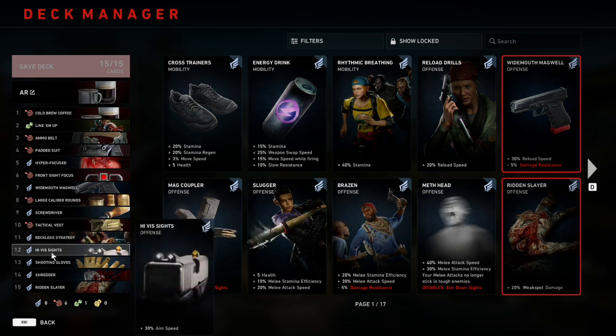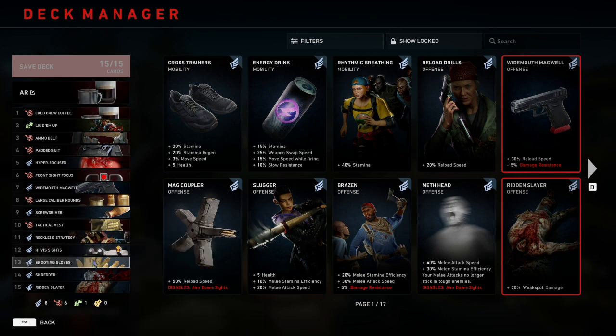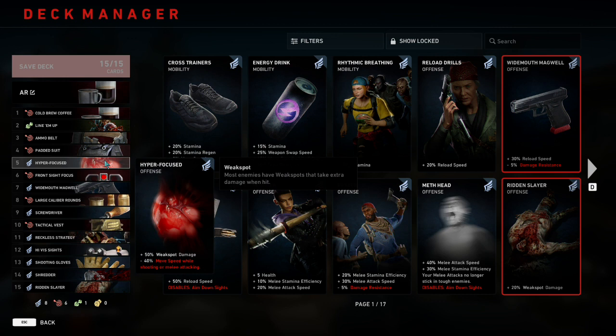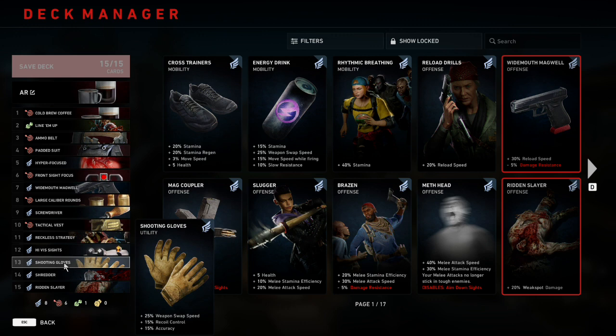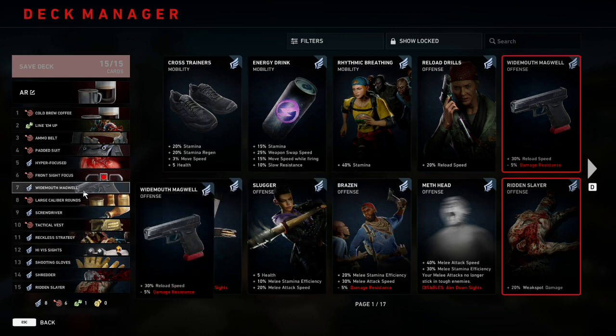Number 12 and 13 are going to be High Viz Sights and Shooting Gloves. High Viz Sights gives us plus 30% aim speed, and Shooting Gloves gives us 25% weapon swap speed, 15% recoil control, and 15% accuracy. These two cards are doing the same thing that Front Sight Focus and Widemouth Magwell were doing — after a strong damage card in Reckless Strategy, I don't need to pick another damage card, so these boost all those other categories we need.